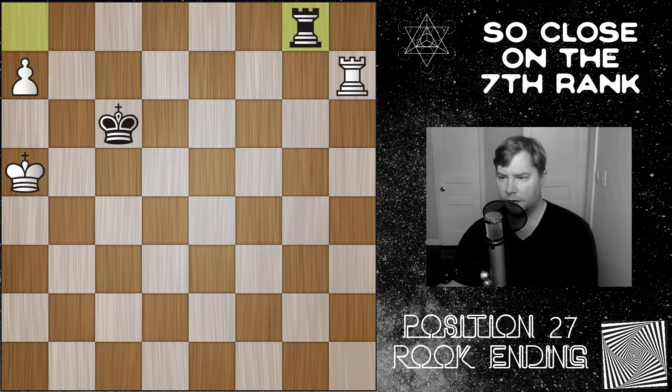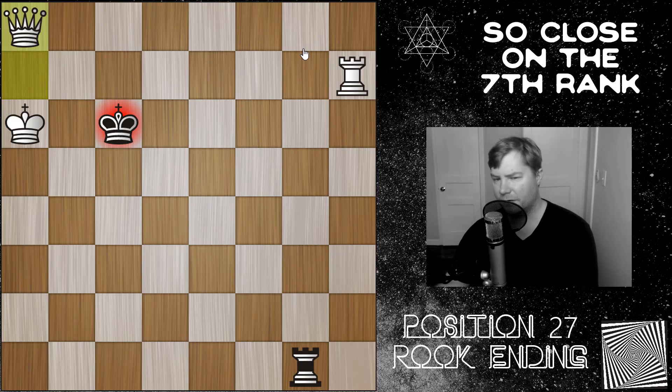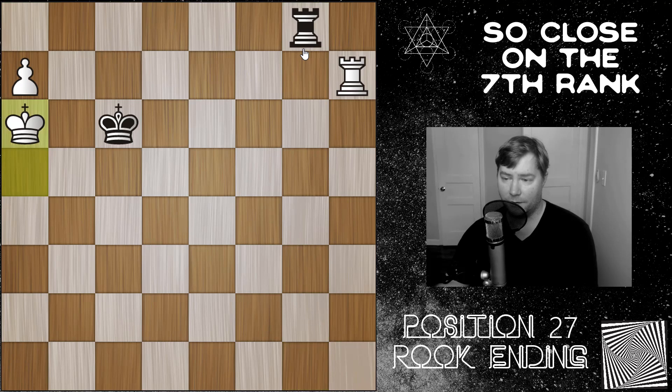After rook to g8, black has a few options after king to a6. Now if black tries rook to g1, threatening a simple mate, that doesn't really work because white queens with check. So we can't really remove the rook from the 8th rank yet, or ever.